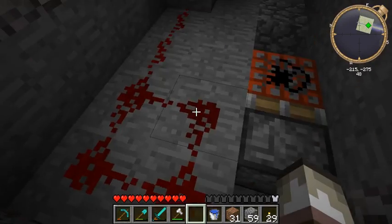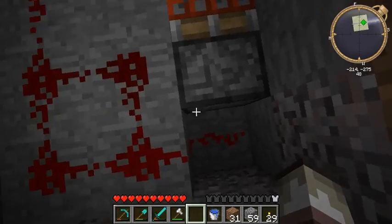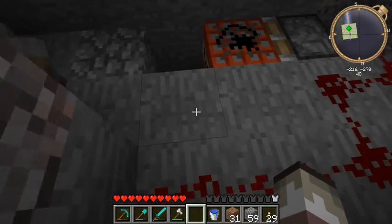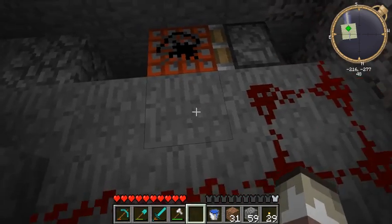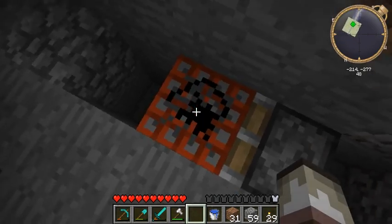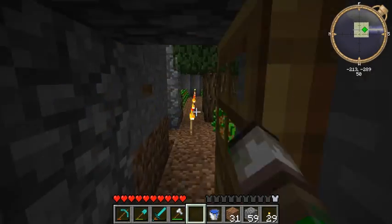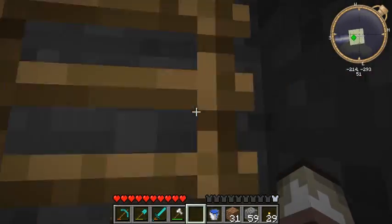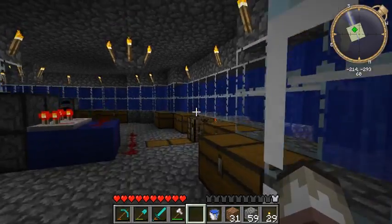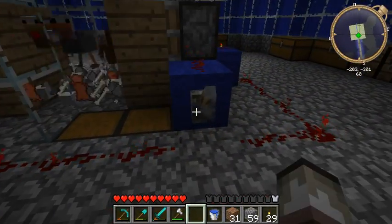Two sticky pistons and redstone going over here to activate them. You need to be careful not to make the redstone go past here — this block or this block should have no redstone, because then the whole thing is going to go boom. And I did try that — I made another one of those and made that mistake, and I blew everything up and stranded myself underwater.